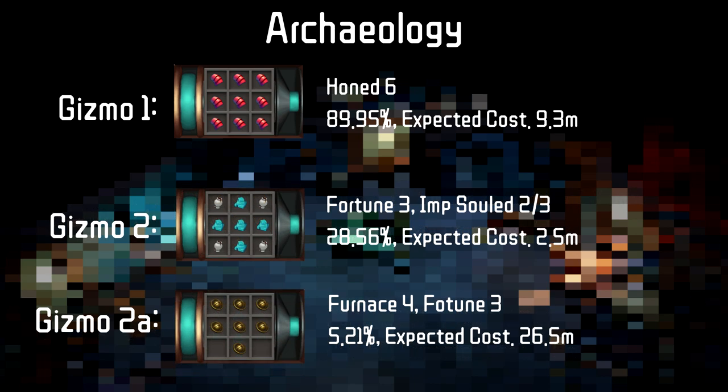And finally, we have the newest skill, Archaeology, which is essentially just the inverse of what we just had with the other gathering skills. As a standard, you're going to want Fortune 3 and Impsoul 3 due to the massive Porter cost, but if you happen to be someone who wants to spend a lot of money to increase your XP per hour, make sure to get Furnace 4, Fortune 3 instead.